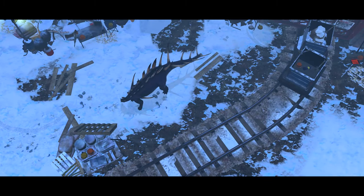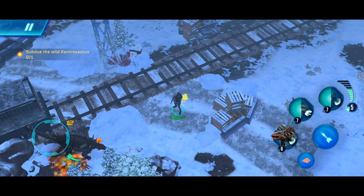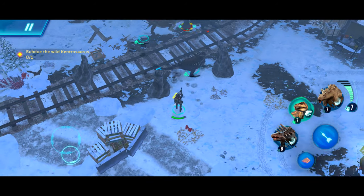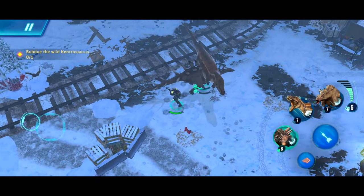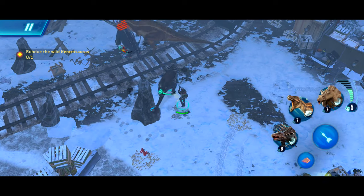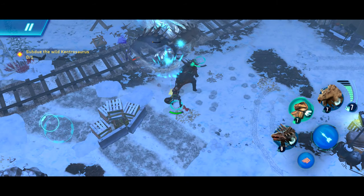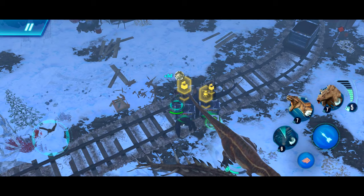And there she is. Let's start by deploying our Ankylosaurus pelter, who instantly went into fire unfortunately and is almost dead — right next to our Kentrosaurus. Let's stay back a bit, deploy the Ankylosaurus pelter again, fire what attacks we can. Aquaceratosaurus is down, let's resummon Kentrosaurus. That was a pretty nice double attack followed by the Ankylosaurus pelter.